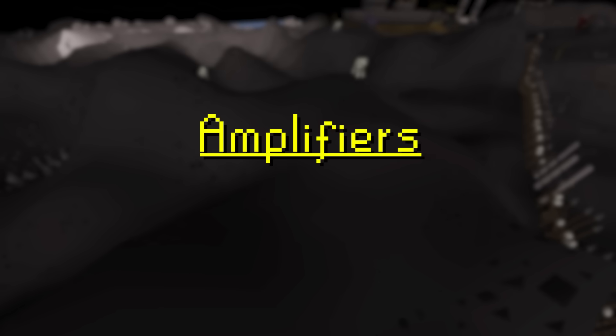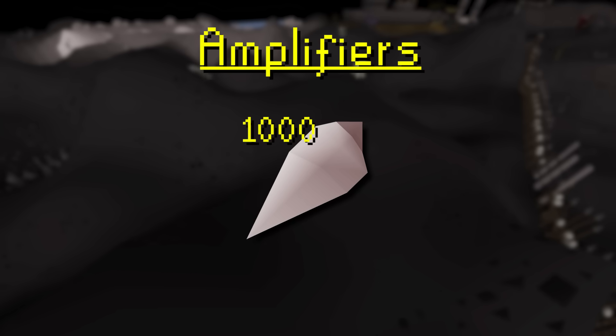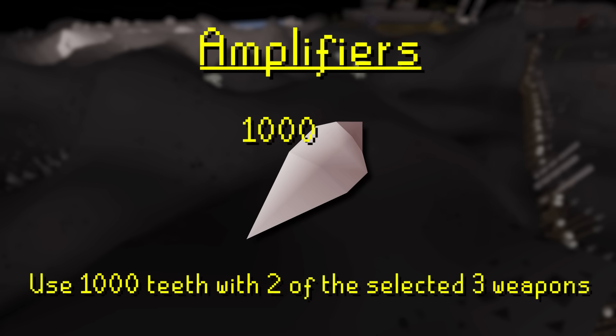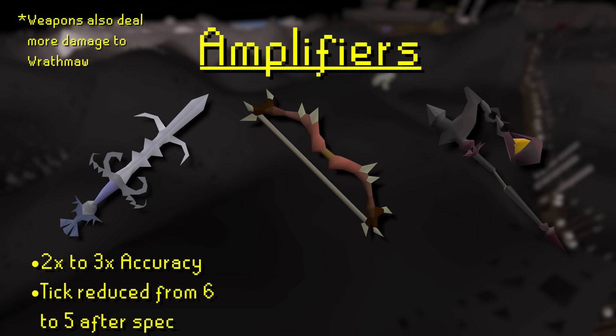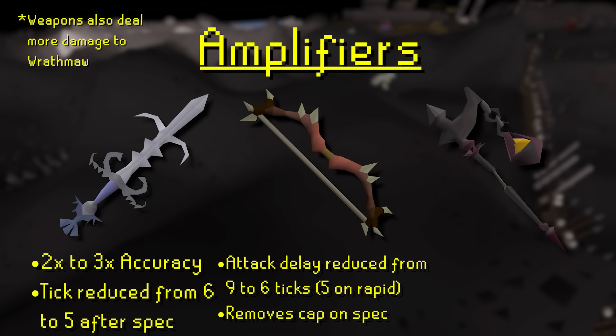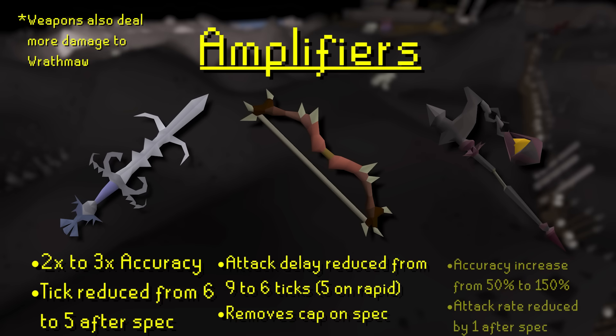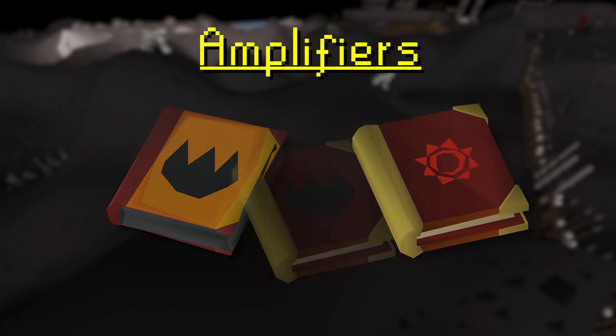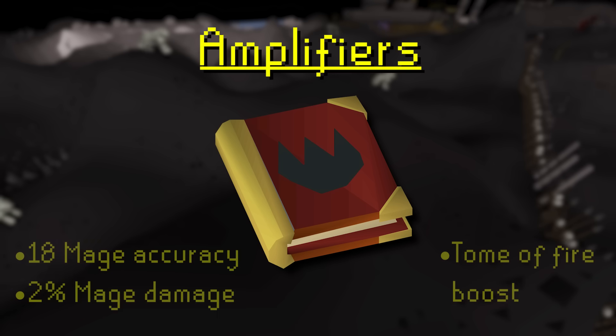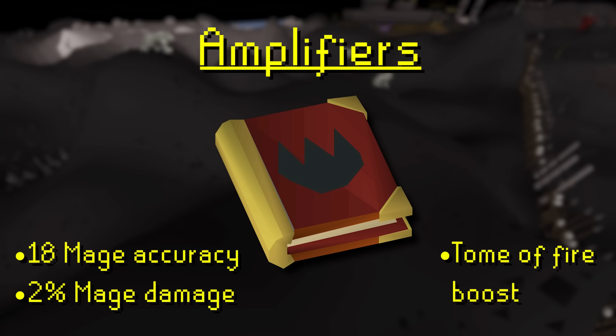Let's get into the amplifiers. The teeth have powerful energy, with 1,000 of them being used to make an amplifier that combines two of the same weapon, giving them a special effect. There are three weapons eligible: the Armadyl Godsword special attack will go from double to triple accuracy; the Dark Bow gains increased attack speed as well as losing its max hit cap; and the accuracy of the Volatile Nightmare Staff spec goes from 50% to 150%. Other notable amplifications include the combination of the Tome of Fire and the Mage's Book to give a hybrid version that gives 18 Mage Accuracy, 2 Mage Damage, as well as the Tome of Fire elemental boost.